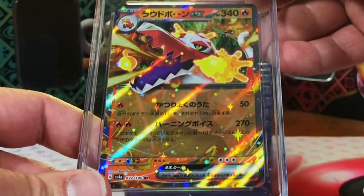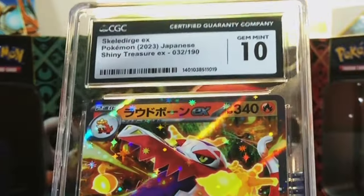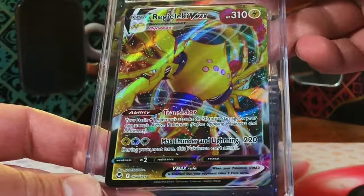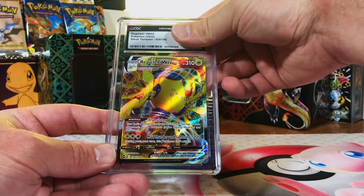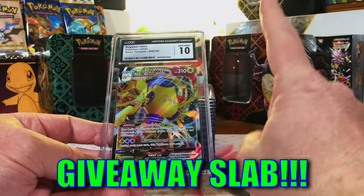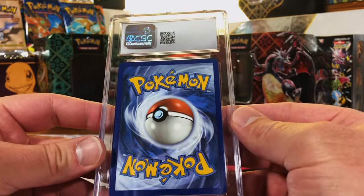Skeledirge ex from Shiny Treasure - 10, boom! Really a fan of Skeledirge. Brute Bonnet V-MAX from Silver Tempest - love a good V-MAX card. I'm not seeing why this shouldn't be a 10. Gem mint 10 - we're killing it, only one less than a nine, unbelievable!